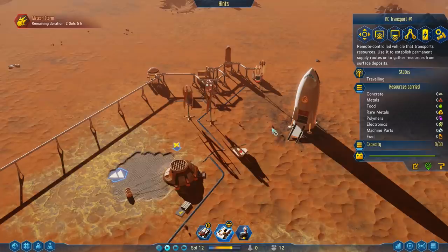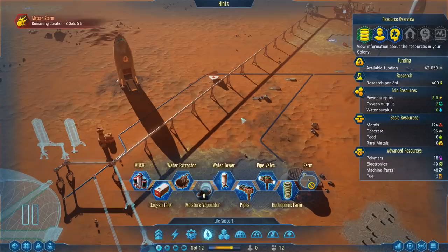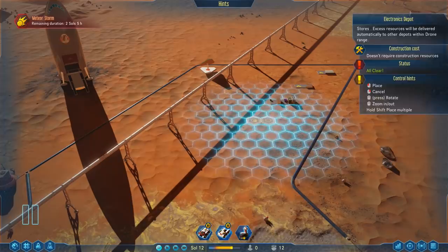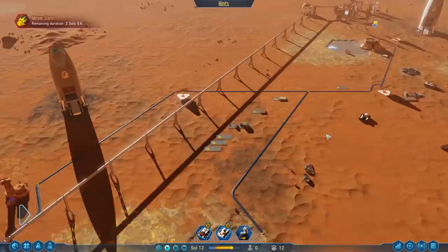It might be a good idea to move some of our resources. Where's the Universal Depot? We should probably move a few electronics and machine parts. Actually, I think we still have a lot inside the rocket — yes, we do. Let's take care of that. I think it's best if we build dedicated storage for electronics and machine parts at this point. We're going to need a food depot eventually, so let's place it right away.